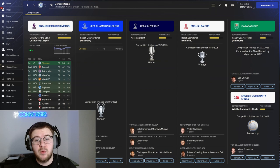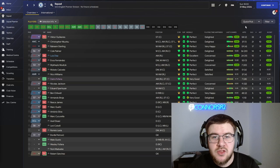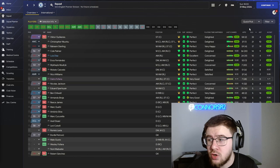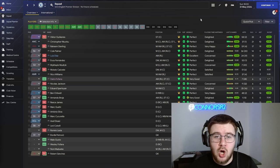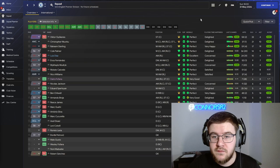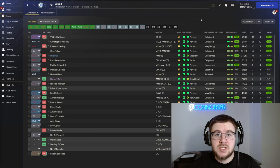Taking a look at the squad at the end of season three, Victor Xokeres is again the top scorer with 33 goals and four assists. Christopher Nkunku had 21 goals and 10 assists, Sterling 17 goals and nine assists, Cole Palmer 14 goals and nine assists. Luis Diaz featured with 10 goals and four assists — not as impressive as last season but still decent considering we didn't pay a loan fee. Victor Xokeres is doing absolute bits at the moment. Let's go into transfer window four and see how we've improved the squad.